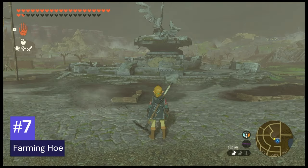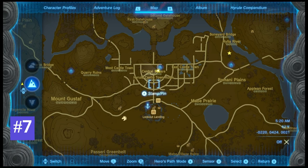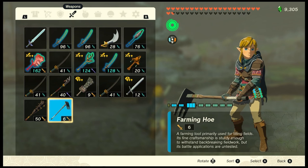Number 7: Farming Hoe. These aren't very common — I found this one in Hyrule Castle Town Ruins. This actually has the highest base damage of any weapon on our list, at 6. The issue is it has a durability of 6, meaning it will break relatively quickly.